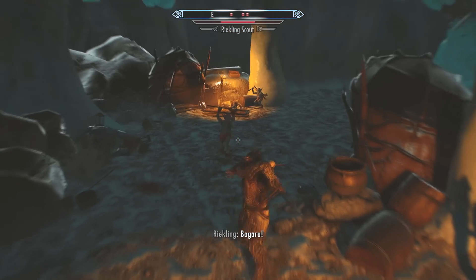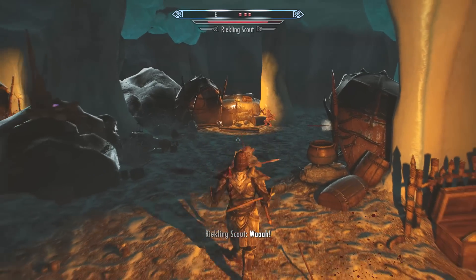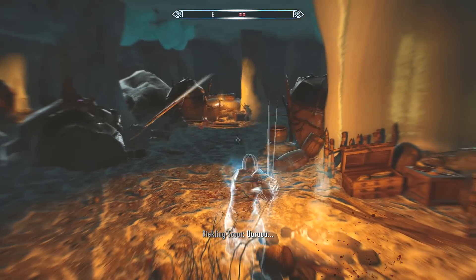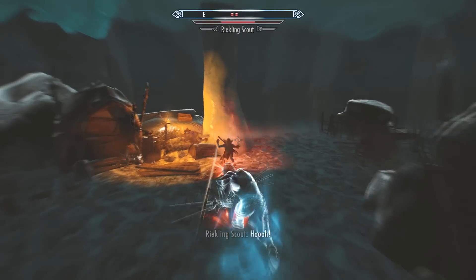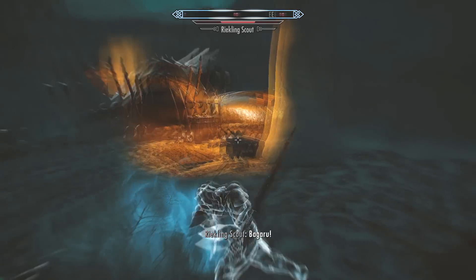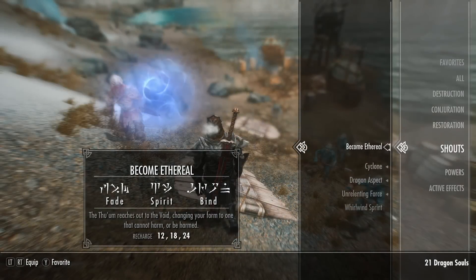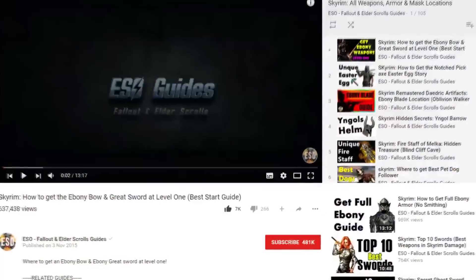A quick tip: you can also use the Bloodscythe blade's magical enchantment while using the Become Ethereal shout, meaning you can attack while in ghost form and enemies cannot hurt you at all. If you want to know where to get that shout, check out the link in the description.